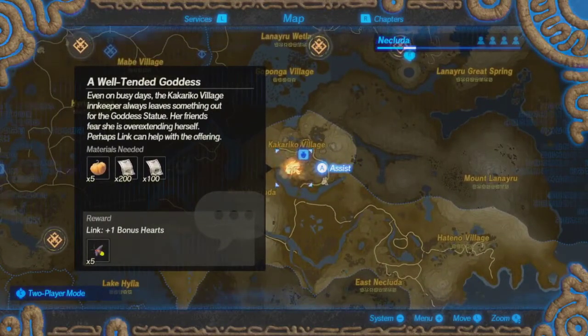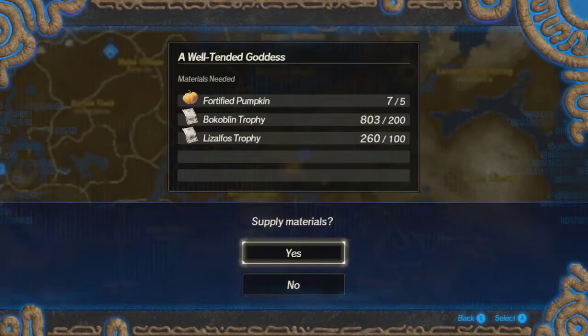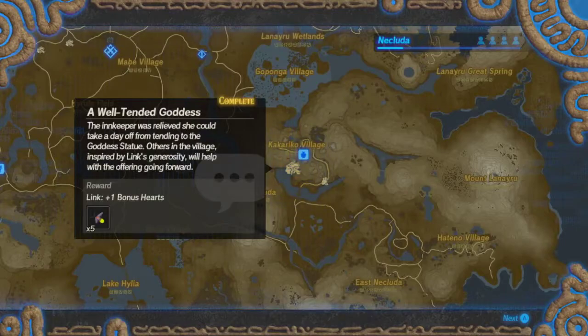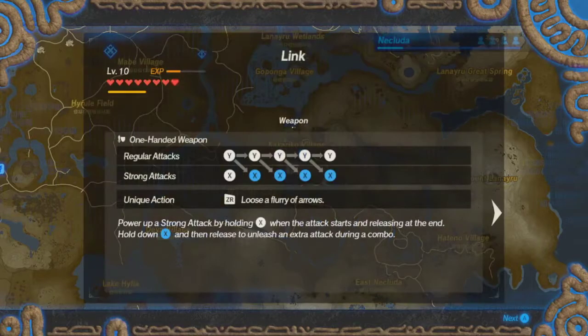Additional Link quest — even on busy days, the Kakariko Village innkeeper always gives something out for the goddess statue. Her friends fear she is overextending herself — perhaps Link can help with the offering. Five pumpkins, which I have, and enough trophies. The innkeeper was relieved she can take a day off from tending to the goddess statue — others in the village, inspired by Link's generosity, will help with offerings. One extra heart — cool.